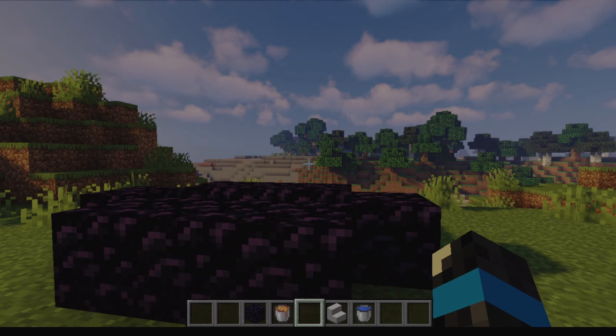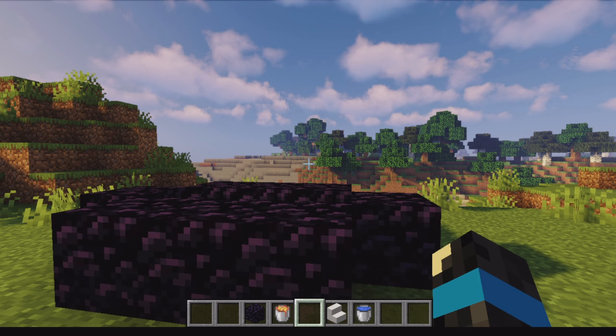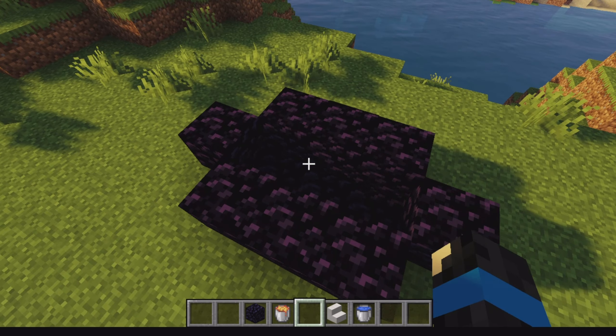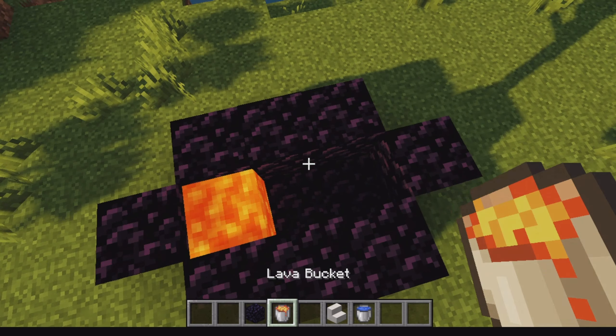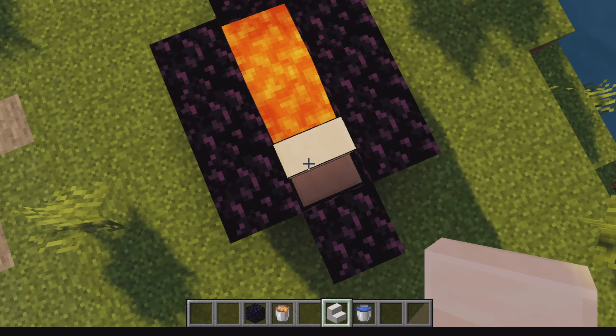Next up is the cobblestone generator. The items you need are obsidian, a lava bucket, stairs, and a water bucket. I've made the layout using obsidian. Place a lava bucket and then take any type of stairs and put it at the end.